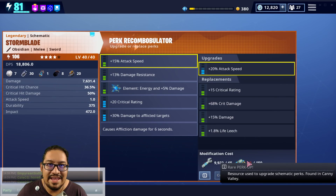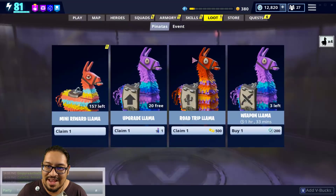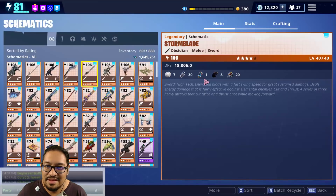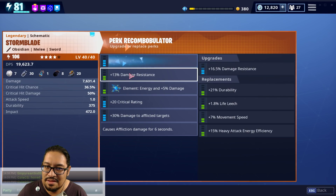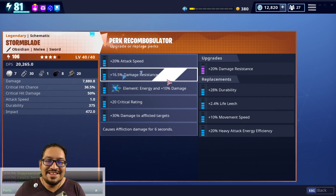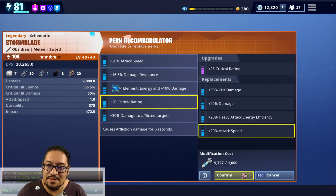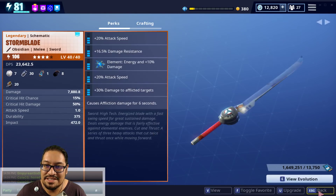We're going to go ahead and keep the attack speed. We're going to level this up. I can't take him up all blue — oh no. We've got 1,000 gold. Let's buy this rare perk up. So what we're going to do is we're going to keep the attack speed, keep the damage resistance to see just how much it does, keep the energy and damage of course. We're going to be changing this critical rating to attack speed. So this weapon is going to be carrying double attack speed, damage resistance, damage to afflicted, causing damage to affliction, and energy and damage. There we go — 106 weapon.